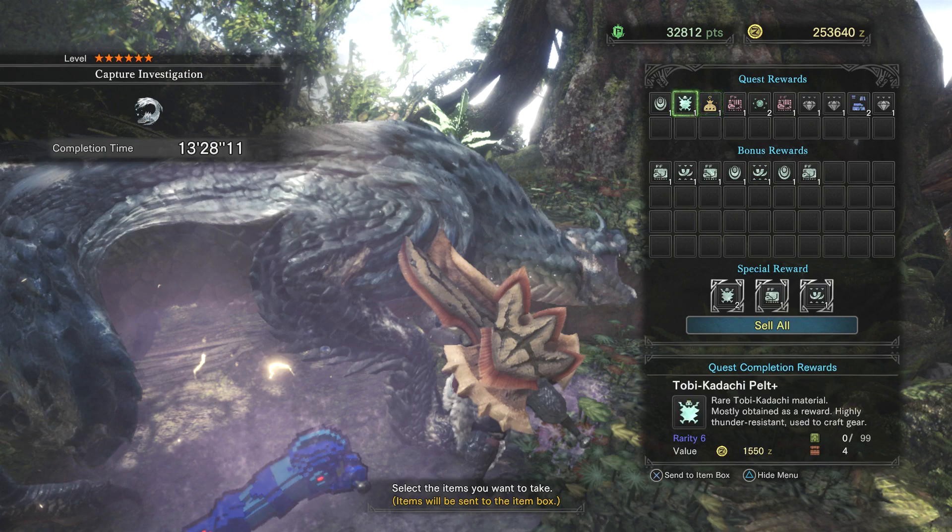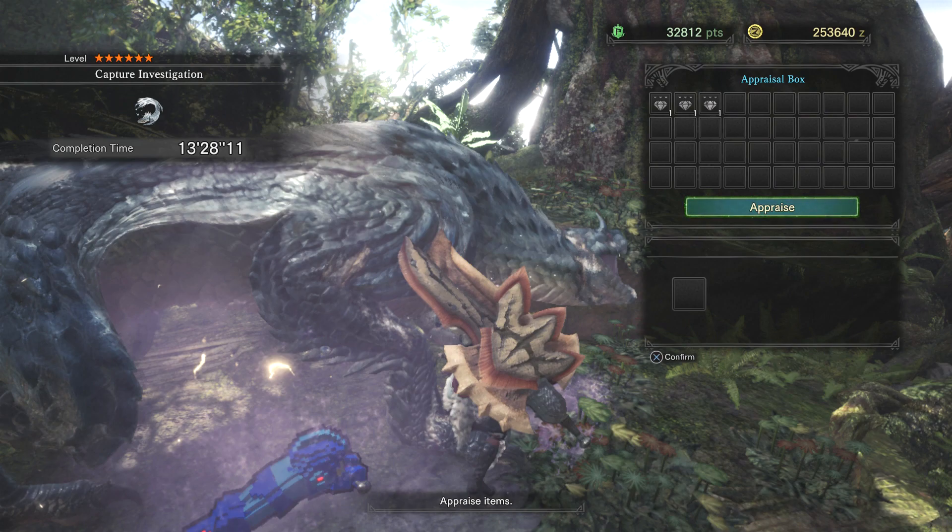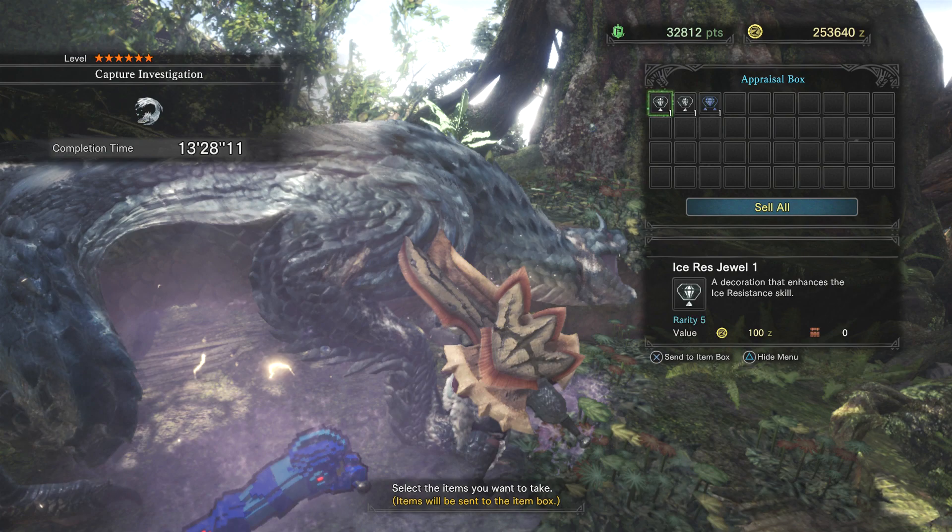So I've done this capture three times now and I've gotten four Thunder Sacks. The first time I got two special reward Thunder Sacks. All right, well that's it - Thunder Sacks are in pocket. If you're having a hard time farming them out like I was, don't do the optional quest - I mean you can, but you've got a much better chance if you do the capture investigation, the six-star. If you liked the video make sure you smash that like button, I do a lot of Monster Hunter videos, so subscribe and I'll see you guys next time!